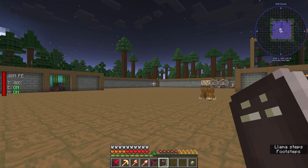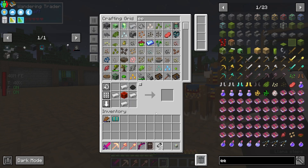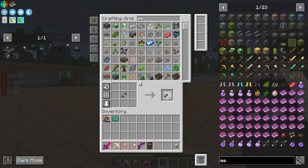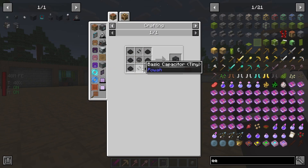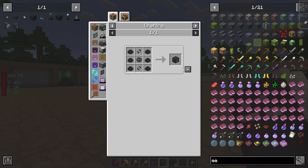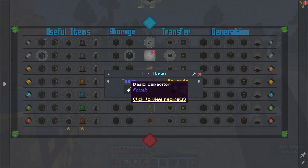I have no idea how this mod works so I'm going to run through the starting steps and hopefully make a lot of stuff. Make a load of paste — I believe this is very useful early game. I need two of them, then the casing, and create the charger. Why did I only get half of it? No, I got it — that's weird.